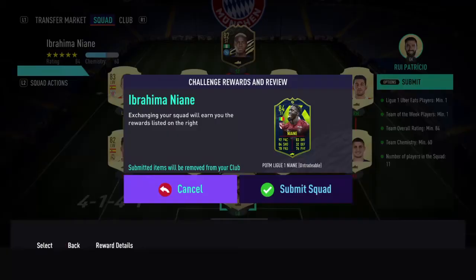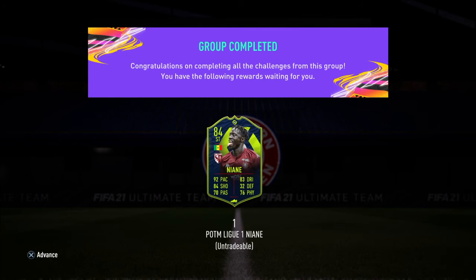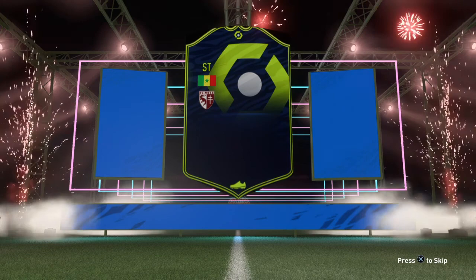So we're submitting. Last time we did an SBC, we packed Mane. I could probably link this guy to Mane — crazy. Player of the Month League 1 Niani. And then we get our coins back.